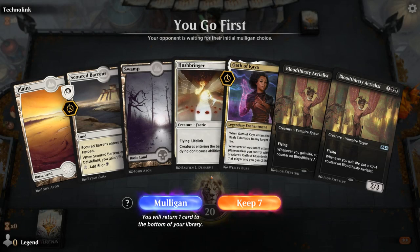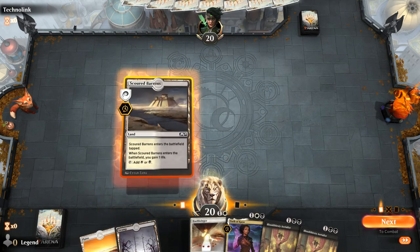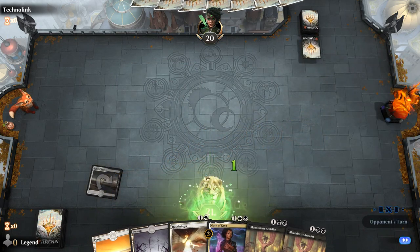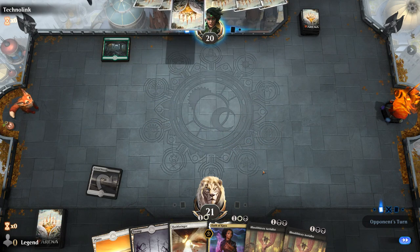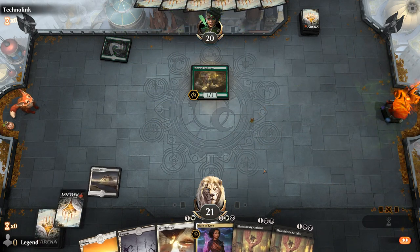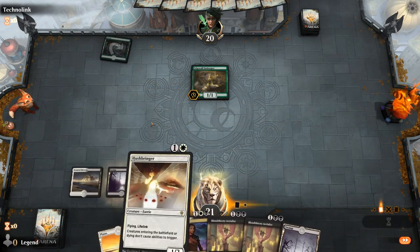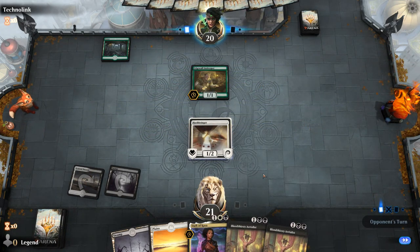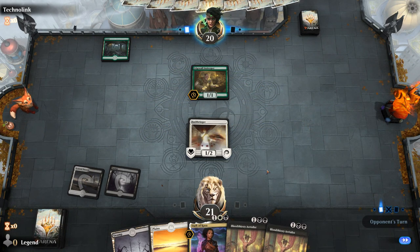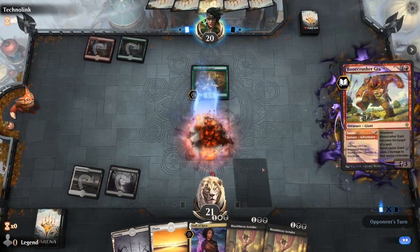We're on the play and we've got a keeper. Turn 2 Hushbringer, turn 3 Aerialists, and hopefully we can start growing the Aerialists with Lifelink triggers and Oath of Kaya. A running Innkeeper could definitely be problematic. Some sort of adventure deck — the red-green variety. Stomp takes out Hushbringer.